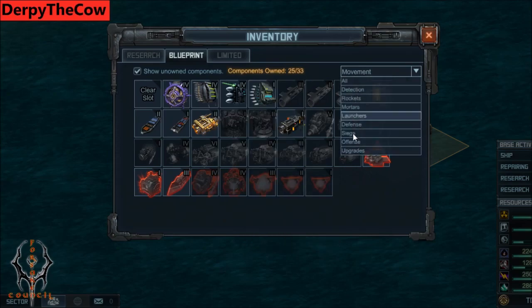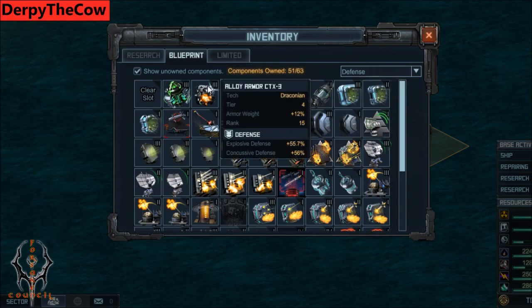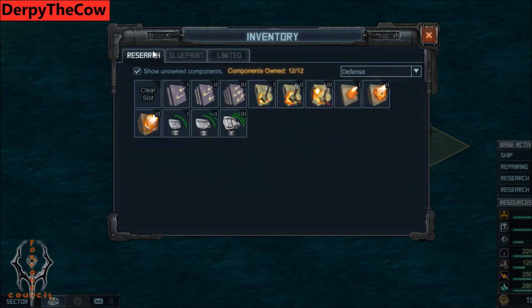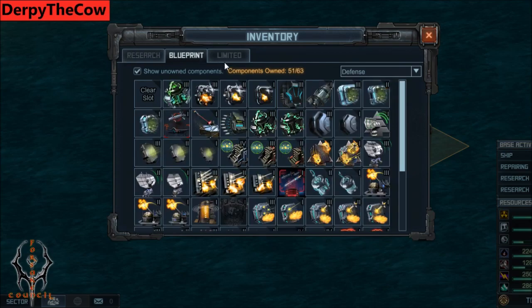As far as defense, my number one choice is Alloy Armor CTX-3, which gives both explosive and concussive defense. Or if you don't have that, Ablative Armor 3, which is a researchable special that only gives explosive defense.